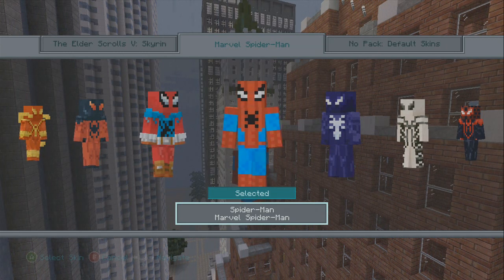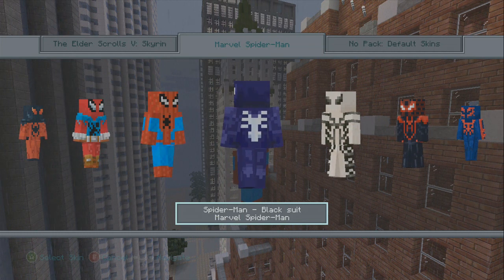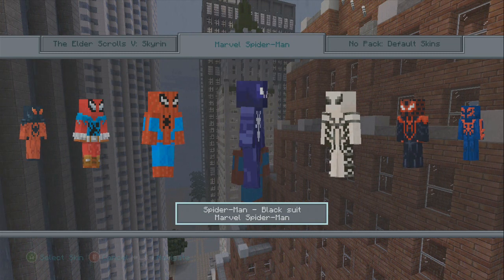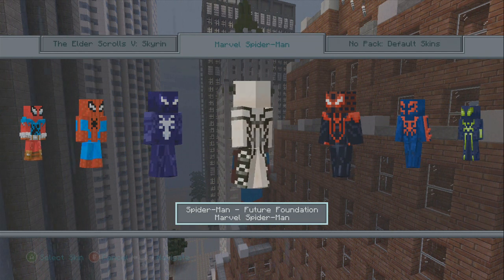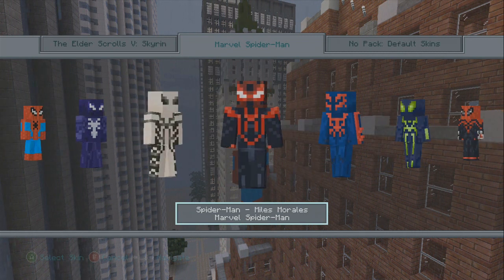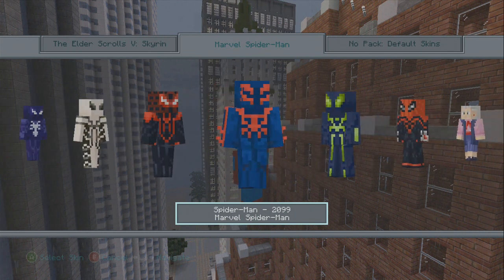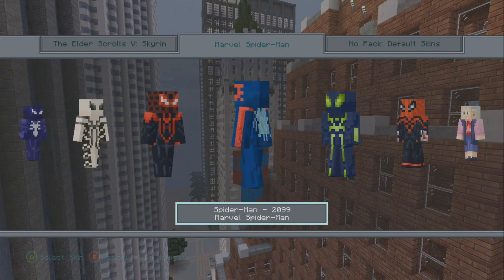The default Spider-Man skin looks pretty awesome. Then we have the black suit Spider-Man — I believe he had this suit in Spider-Man 3. Then we've got the Future Foundation Spider-Man suit, looking kind of ghost-ish. We have Spider-Man Miles Morales, looks like a ninja almost. And then 2099 Spider-Man, looks like he's got a little web cape.